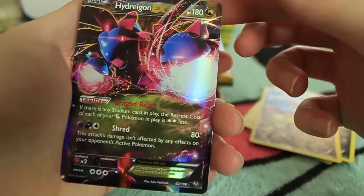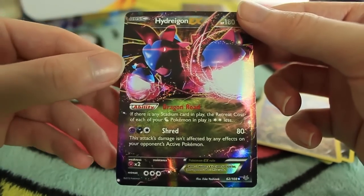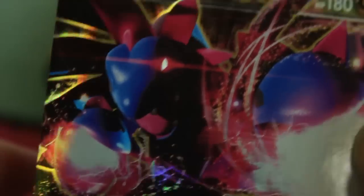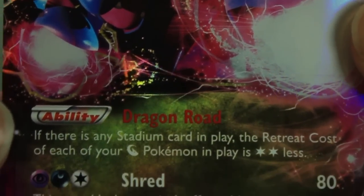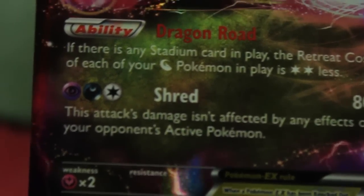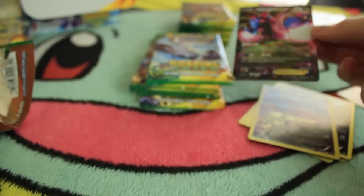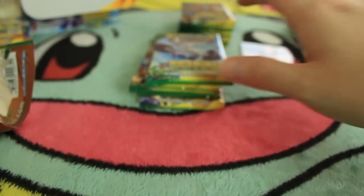The first pack and we already got an EX - Hydreigon EX! Look at that. We have Shred - this attack's damage isn't affected by any effects on your opponent's active Pokemon. Cool. Very, very cool to get an EX in the first pack. Let's go ahead and set that right back there. I couldn't find my orange sleeve, so we won't be able to do that right away, but I'll make sure all the cards are safe.